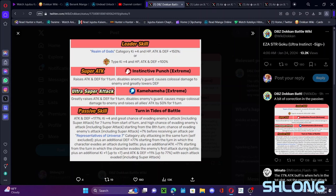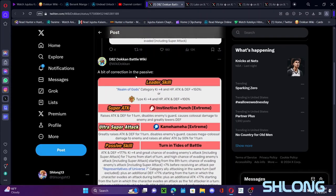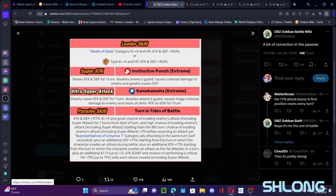Put him in slot one and he'll get both those buffs — specifically triggered by the enemy's first attack during battle — so slot one he gets both buffs instantly. From there, he gains an additional Ki +1 up to 7, and 11% attack and defense up to 77% with each attack evaded. So every time he evades an attack he gains 1Ki and 11% attack and defense, plus a chance for a critical hit. Once he builds up 7 dodges he gets +7Ki, 77% critical hit chance, and 77% attack and defense.